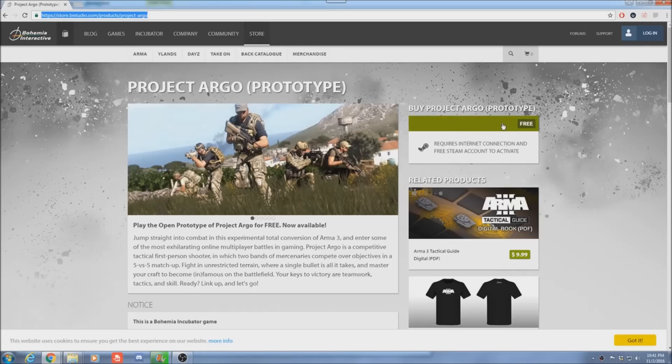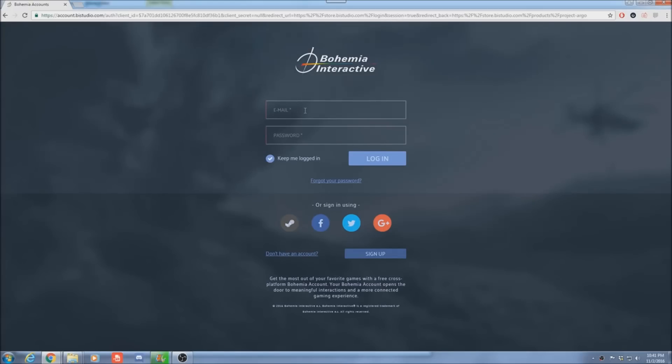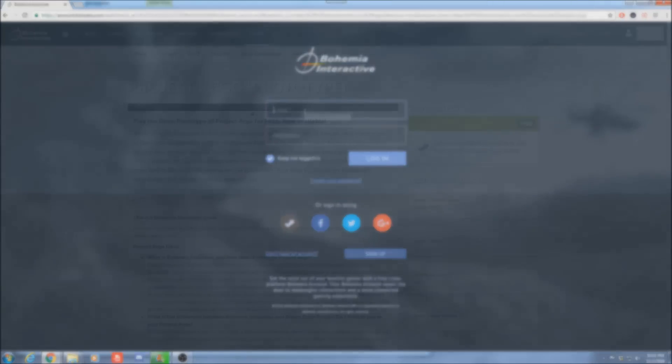Next thing you're gonna do is you're gonna go over here and you're gonna click this green bar that says 'Free'. Click on that. Next thing it's gonna do is it's gonna ask you to sign in, so go ahead and sign in to your account.